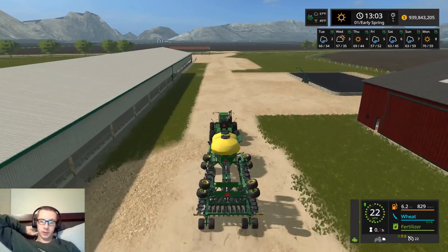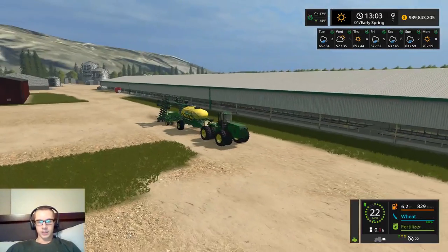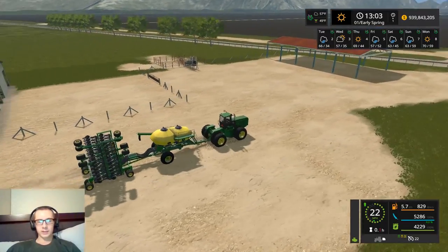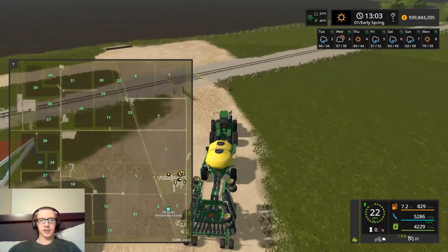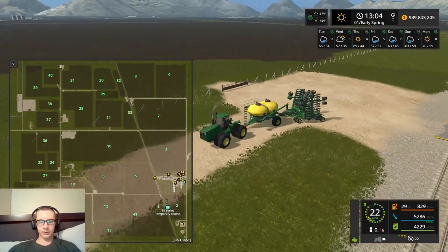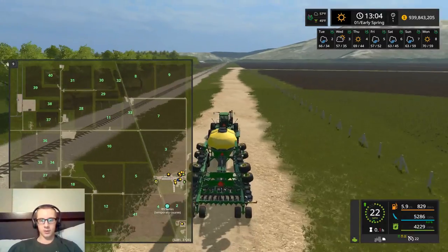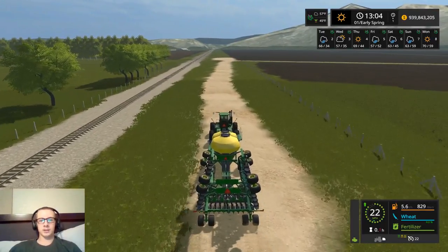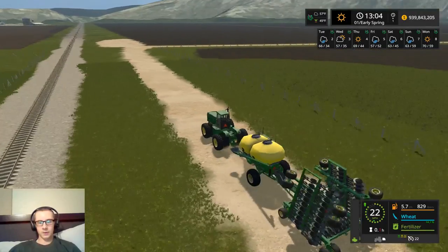I've seen people fill it with pallets, but I'm not gonna putz around with that. We will get dairy cattle eventually — I'm not gonna buy them until the harvest is all done, otherwise they're just gonna die because we have nothing to feed them. You can see there is the hay field on field 5, plus there is lots of grass right along here. There is tons and tons of grass everywhere, so we'll be able to get plenty of hay, and we can do multiple cuttings as well if needed.